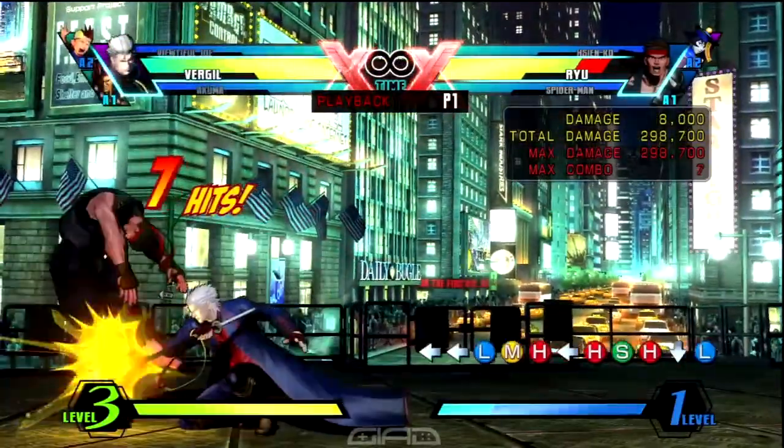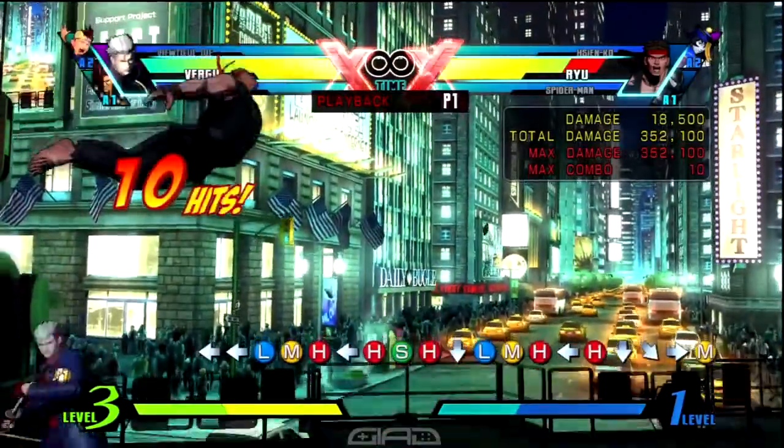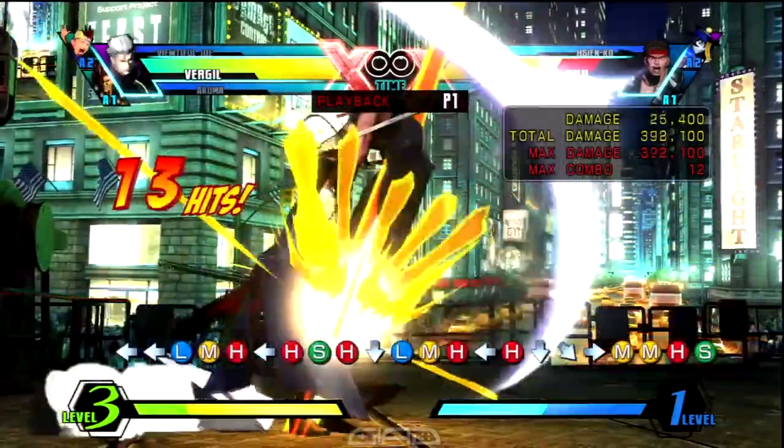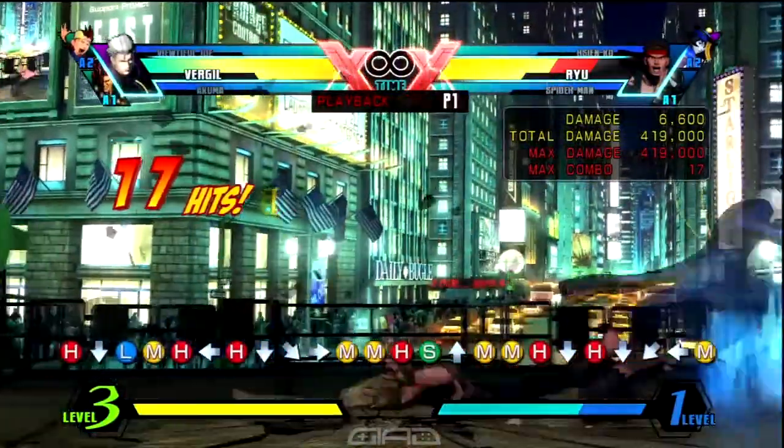That'll give you enough time to do crouching light medium heavy, and a standing forward heavy for Stinger, and you do standing quarter circle back medium trick to teleport. Then you do standing medium heavy, and a launcher. Follow the combo up with air medium medium heavy into air down heavy for helmet breaker.